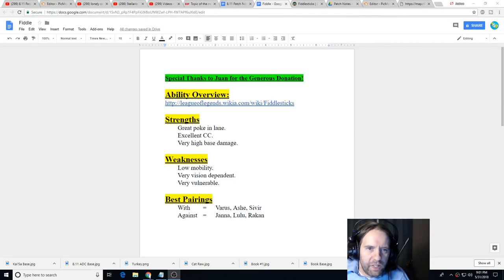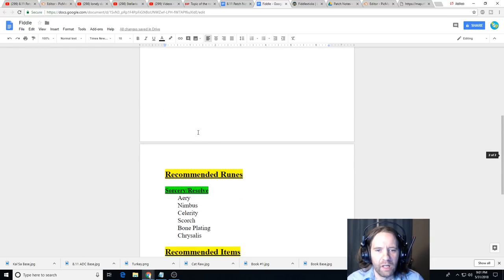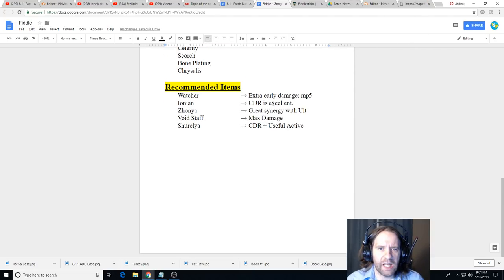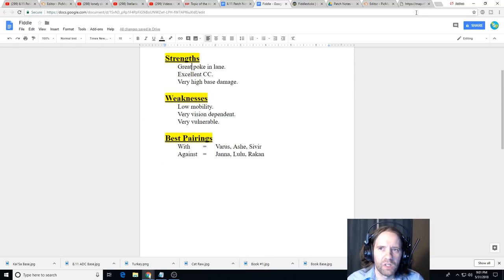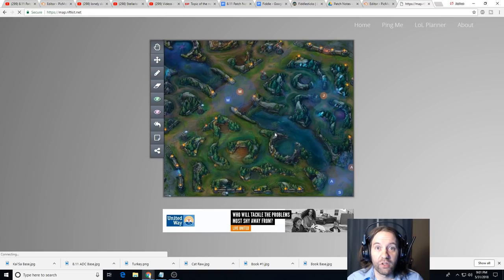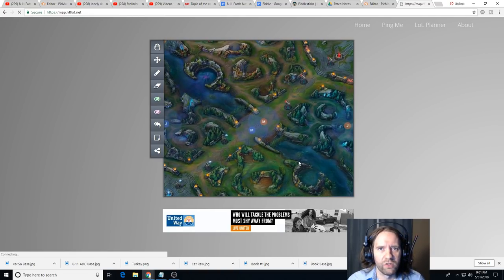Hi buddy, welcome back. I'm the Strategy Professor and today we're doing an in-depth guide for Fiddlesticks support. Special thanks for the generous donation. You can find timestamps in the description as well as a link to the Google Doc. We're going to go over Fiddlesticks' abilities, how he fits into the meta, where to pick him, strengths, weaknesses, best champions to pair with, runes, items, and positioning during laning phase and team fights. A lot of Fiddlesticks is about vision control and getting high quality ultimates.